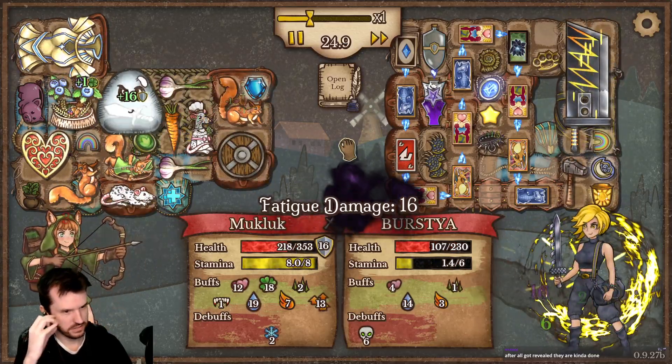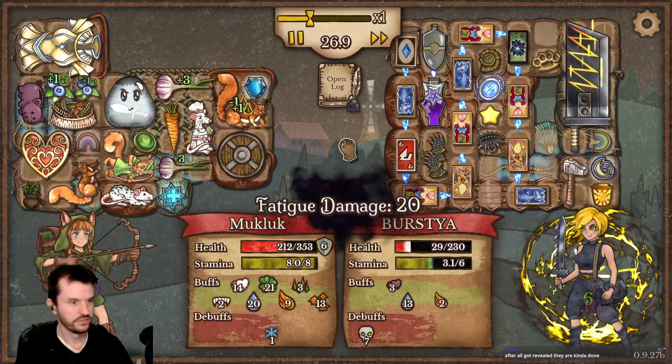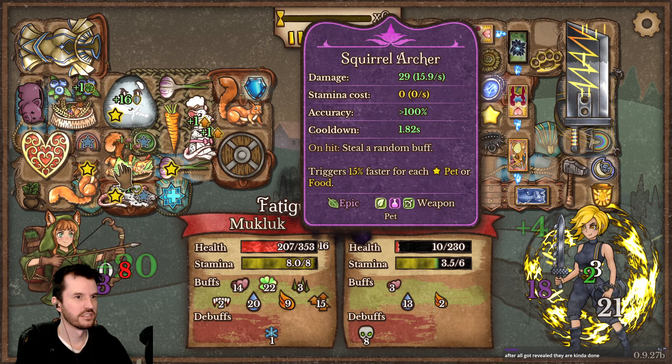Oh the music is done. Okay, how tough is the squirrel right now? He's doing 29 damage a hit — he started at like two. Yay!